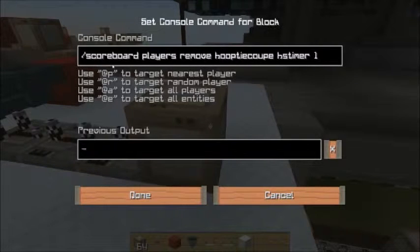The command is: scoreboard players remove. You'd add 'all' and then you want to add a team, so you want to make sure it only counts down the timer for a certain set of people. For this tutorial I'm going to call it Team Seeker — that's for a hide and seek game. Then you put the name of your timer; I'm calling mine 'HS timer', and then you have it remove one point from the player.